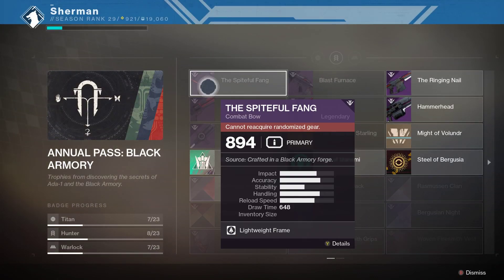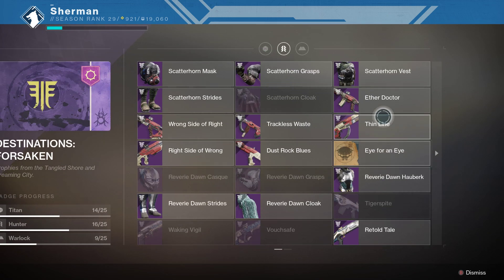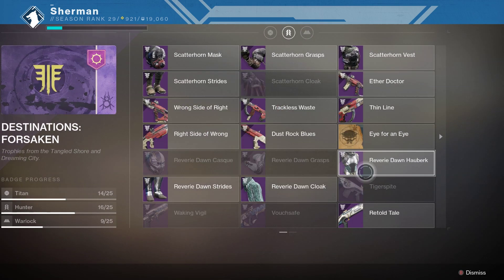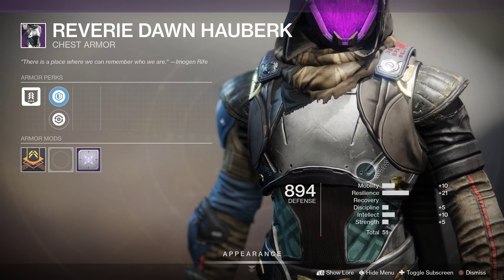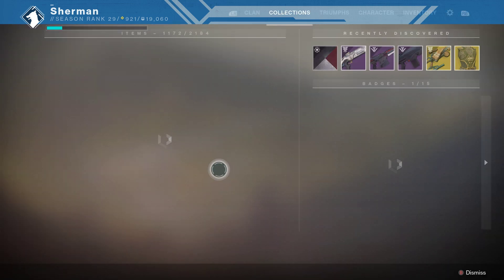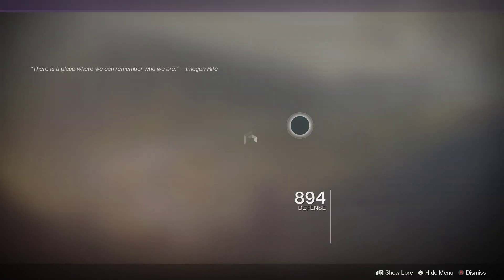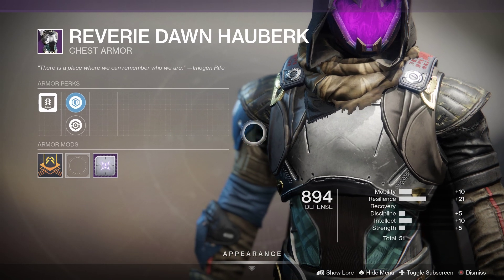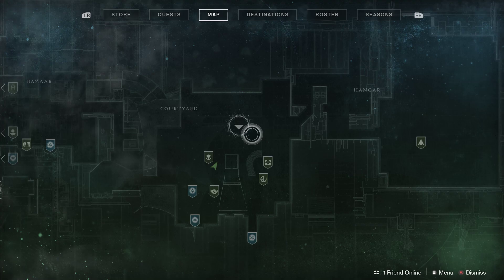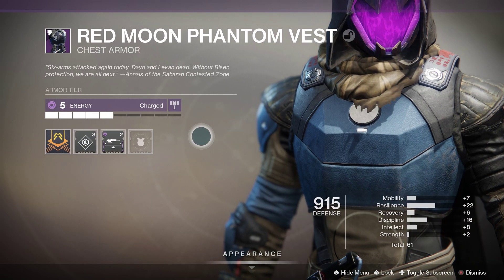I'm pretty sure the Black Armory armor is Armor 2.0. I know that the Forsaken stuff is all Armor 2.0 because I'm actually wearing it. I have several Forsaken pieces and all of them are Armor 2.0. I've also gotten a few pieces from the merchants that are Armor 2.0.